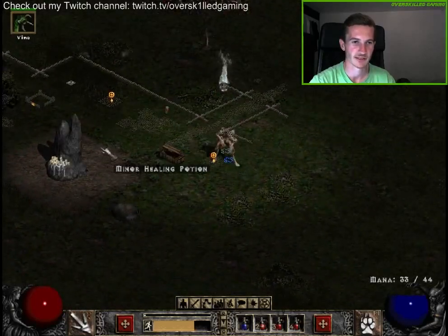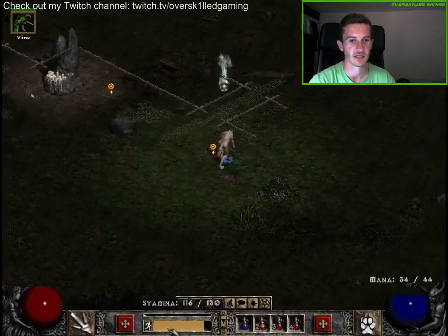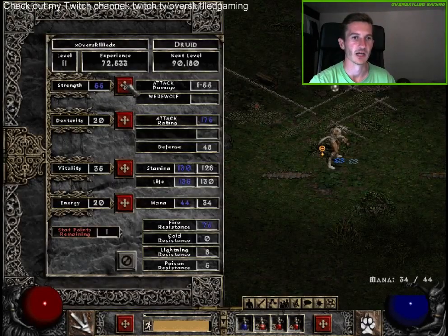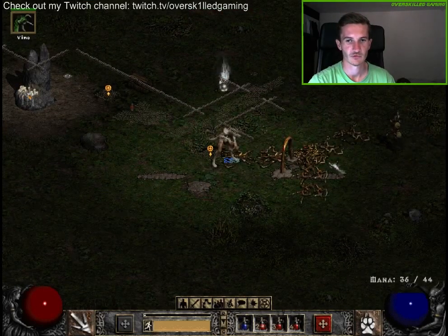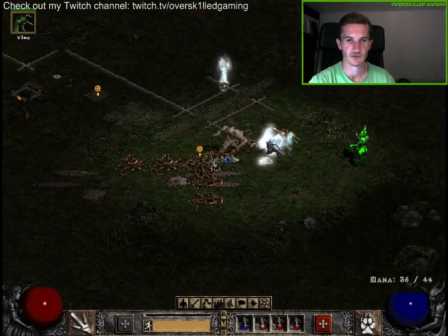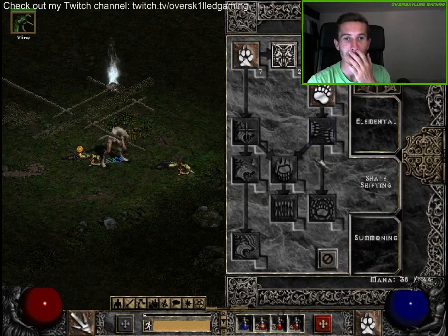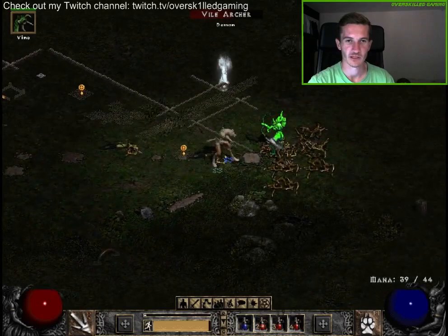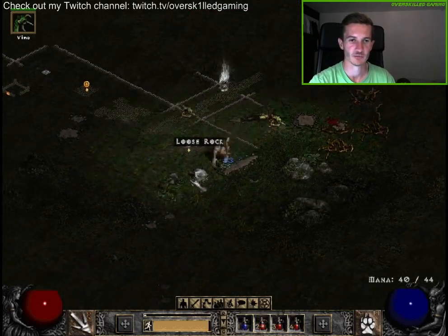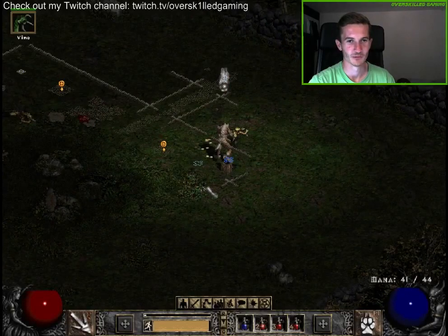There's a refilling shrine but we don't need that. In the meantime we leveled again — everything into Strength. And we take the next skill in Werewolf. Stop hitting me or you will die — yeah, we kill you for sure.